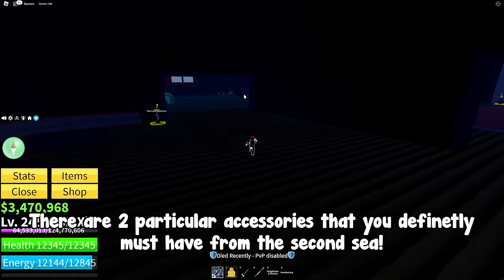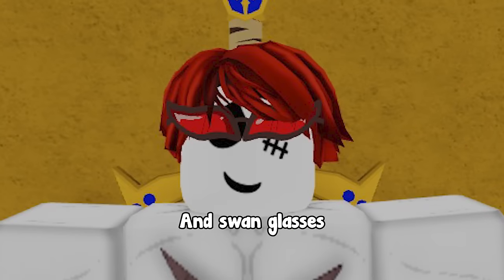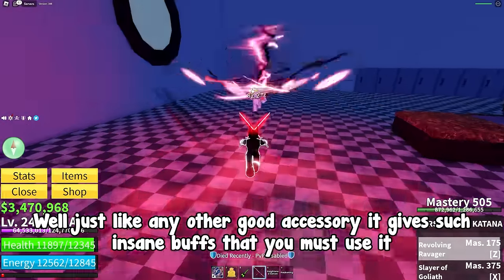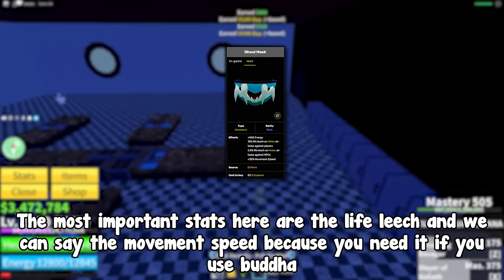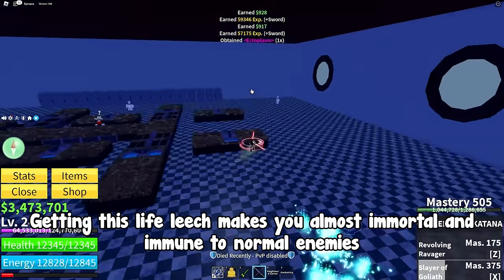There are 2 particular accessories that you definitely must have from the second sea: Ghoulmask and Swan Glasses. Just like any other good accessory, they give insane buffs that you must use. The most important stats on Ghoulmask are the life leech and movement speed, because you need movement speed if you use Buddha. Getting this life leech makes you almost immortal and immune to normal enemies.